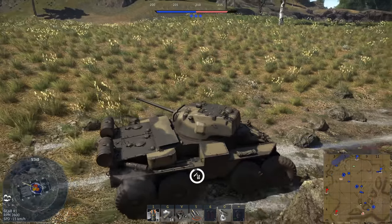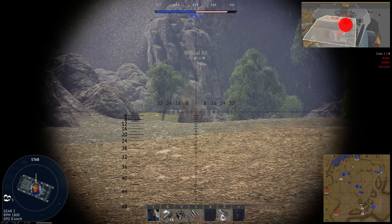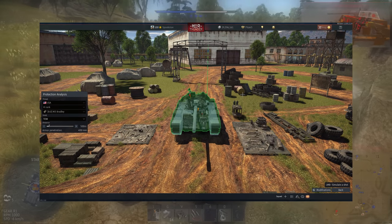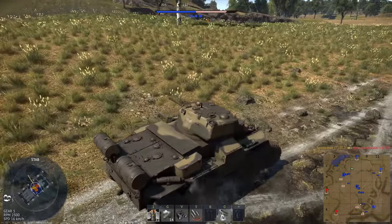The most annoying thing is when you're trying to line up a shot on someone's turret or mantlet and it hits the barrel, doing absolutely no damage to anything. For large diameter shells like TOW missiles, this is incredibly common and frustrating, and it makes turret wiggling an even more effective tactic.